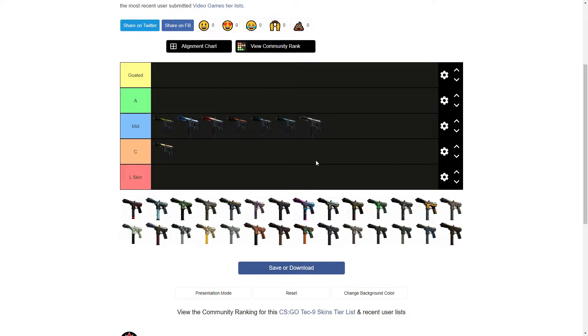Then we got the Tec-9 Isaac, which is kind of like the Red Line but I really don't like it on the Tec-9. I like red and black together, it's just I don't really like the designs on it. But I like the colors enough that it stays in Mid, right above the Cutout.